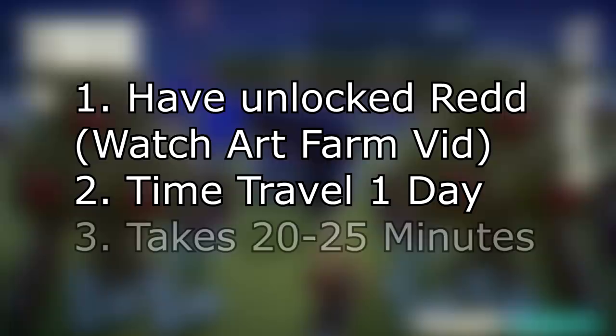First, you need to have unlocked Redd as a random visitor, which can be done after going through the beginning process in my art video. Second, time travel a day forward continuously until you find Redd — this usually takes 20 to 25 minutes. He comes around every two weeks, so if you found him recently you need to time travel back, or time travel forward 15 days and go day by day from there.